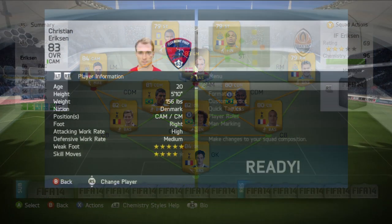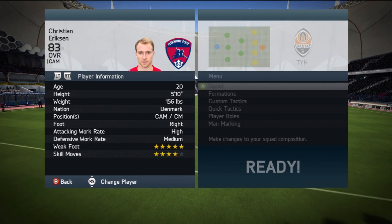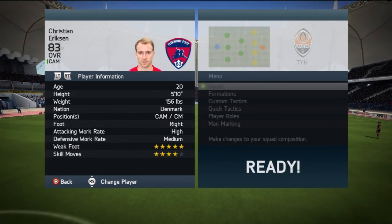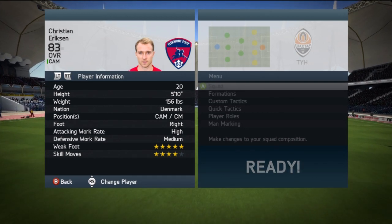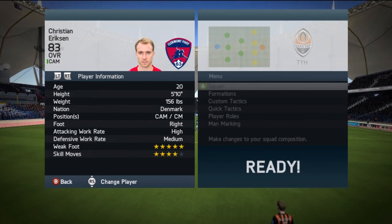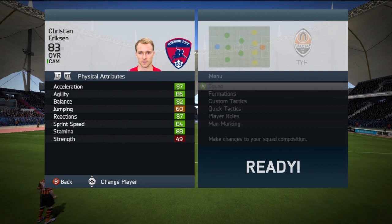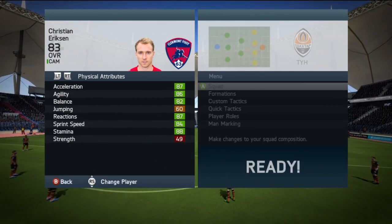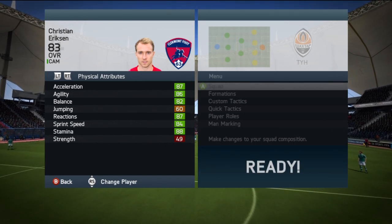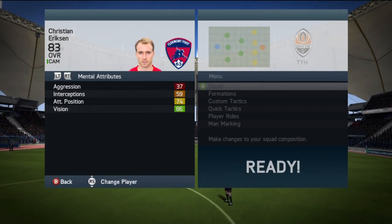Let's head over into his in-game stats. Eriksen is 20 years old, 5 foot 10, weighs 156 pounds, from Denmark, and prefers the positions CAM and center mid. I really just wish EA had made him a center mid or CAM card — it would have been absolutely fantastic. He is right-footed, high attacking work rate, medium defensive work rate, with five-star weak foot and four-star skill moves. Physical attributes: 87 acceleration, 86 agility, 82 balance, 87 reactions, 84 sprint speed, and 88 stamina.